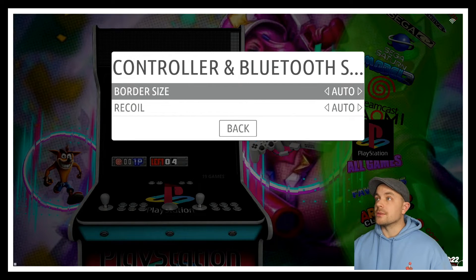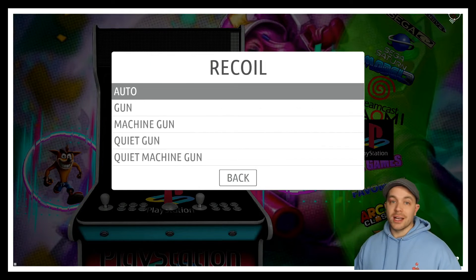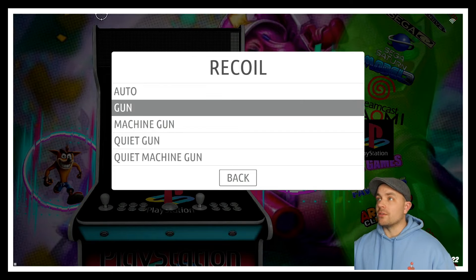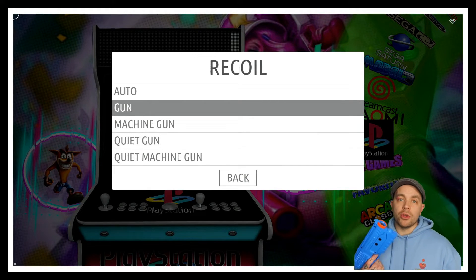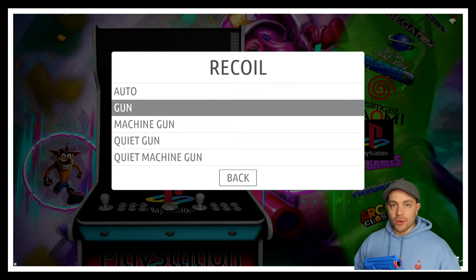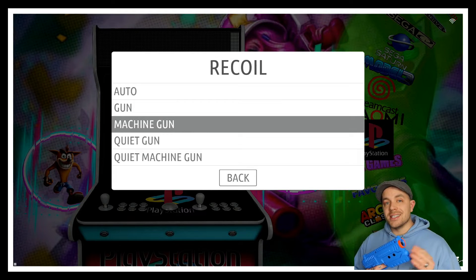Recoil is the second option down, and by default it's selected as auto. Auto means that it's not enabled. If we hit enter or select that option you're going to see the drop-down, which has four additional settings: gun, machine gun, quiet gun, and quiet machine gun. The quiet options are just quieter modes of the ones above them. Gun means that when you pull your trigger it's going to recoil one time; if you continue to hold your trigger it's only going to recoil that single shot. Machine gun means if you hold down your trigger it's going to continue to recoil over and over again, mimicking a machine gun effect.